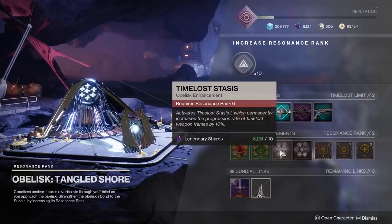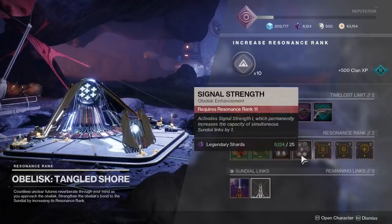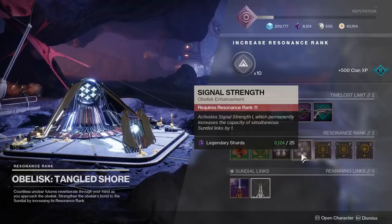The Tangled Shore one has something called Time Lost Stasis, which speeds up how long it takes you to complete a weapon bounty — so it reduces the amount of kills you need, or finishers, or whatever the objective is. And then there's Signal Strength, which increases the amount of obelisks that you can link to the Sundial, which is very important.